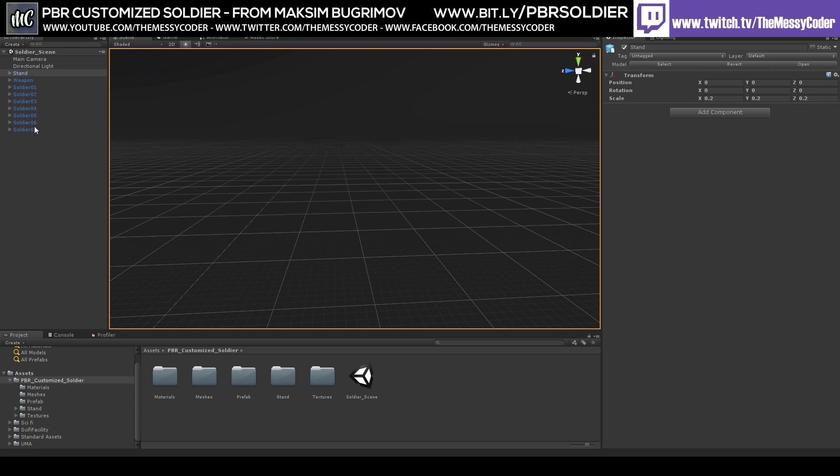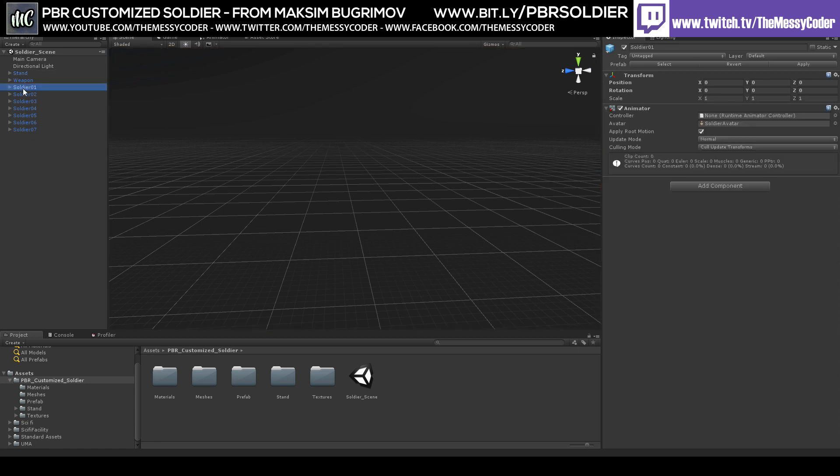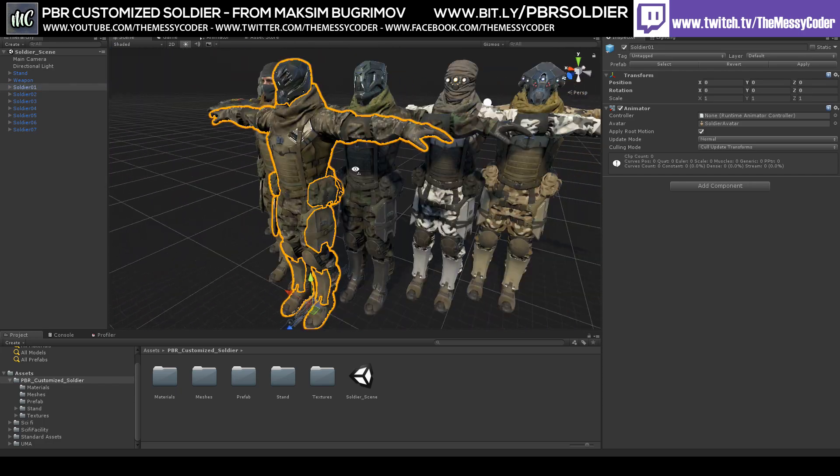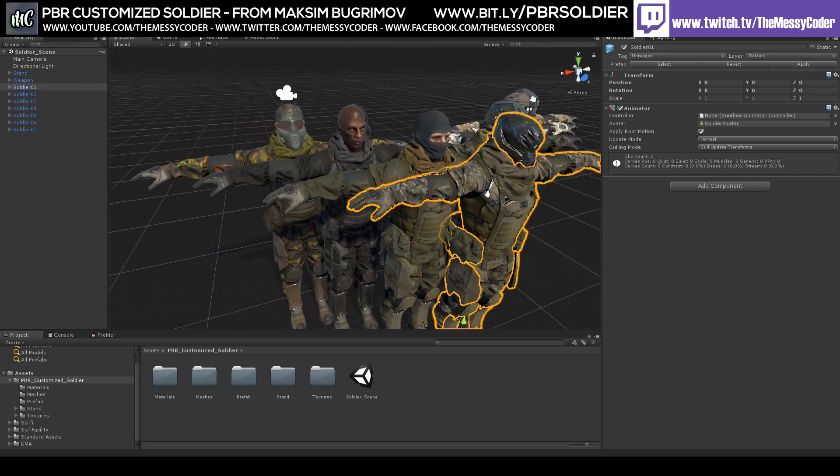So we've got 8 different heads, 8 different camouflages, and some extra little padding on. I'm making my own asset called MUCC — Messi's Ultimate Character Creator — and this pack looks like it would be perfect for it. I'll show you why.